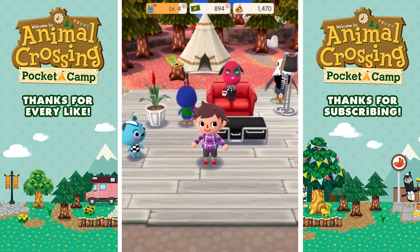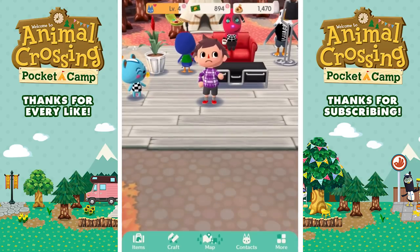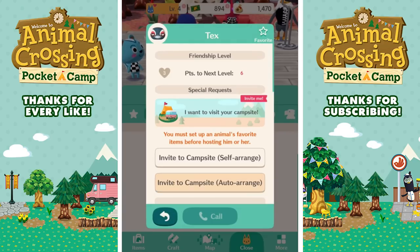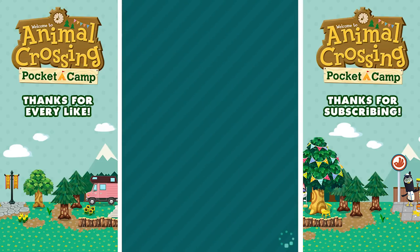Everyone else happy here, I'm happy obviously. So Tex is now ready to visit my camp - is he really already ready? Is that all I had to do - invite him? I could invite him, right. Let's go ahead and invite Tex to the camp. Let's start off with this - invite here. This is auto. Let's do self-arrange, I haven't done self-arrange yet.